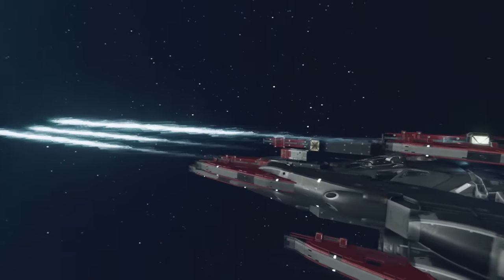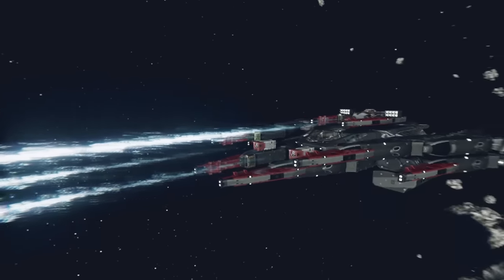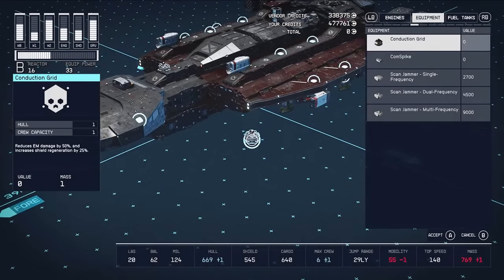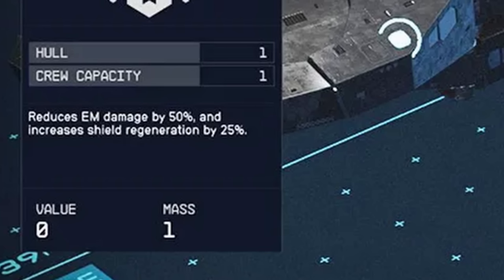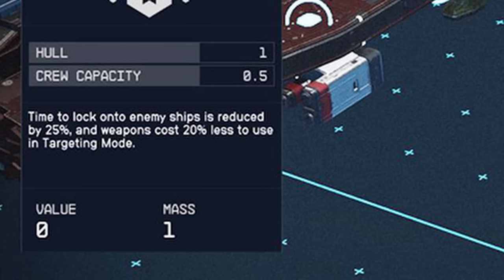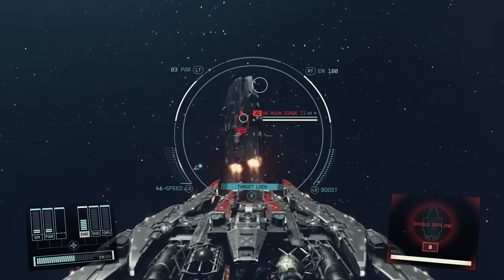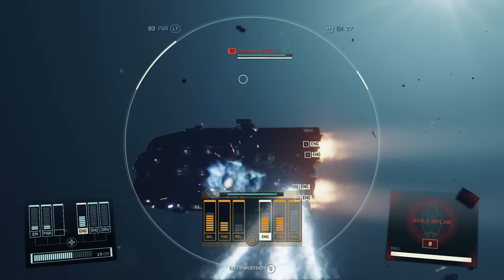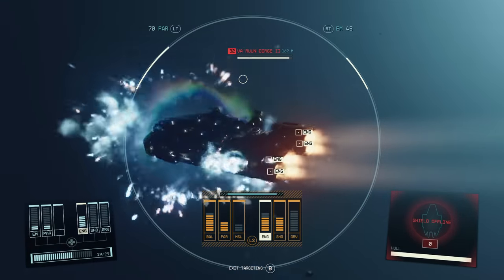First up, two unique parts you can only get at one point in the game: the Comm Spike and the Conduction Grid. The Conduction Grid reduces EM damage by 50% and increases shield regeneration by 25%, while the Comm Spike reduces time to lock onto enemy ships by 25% and weapons cost 20% less to use in targeting mode. Both can only be obtained during the final mission of the Crimson Fleet storyline.